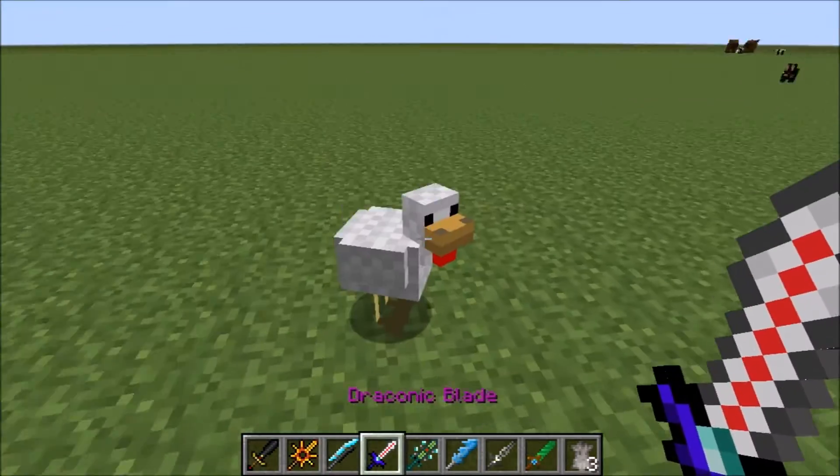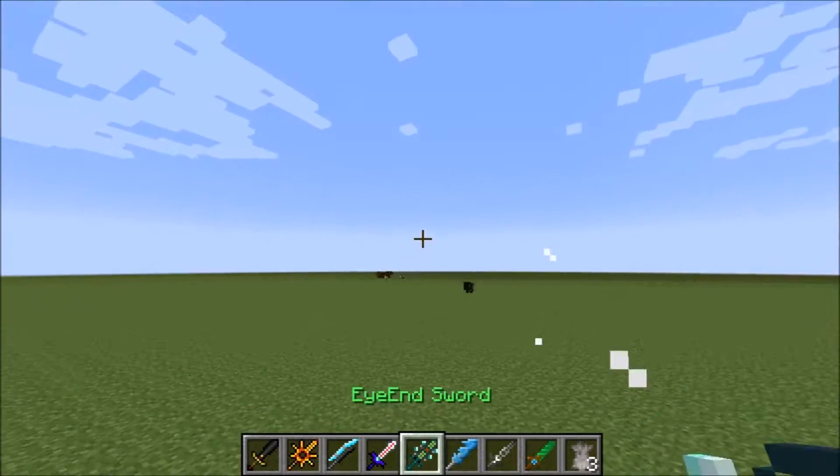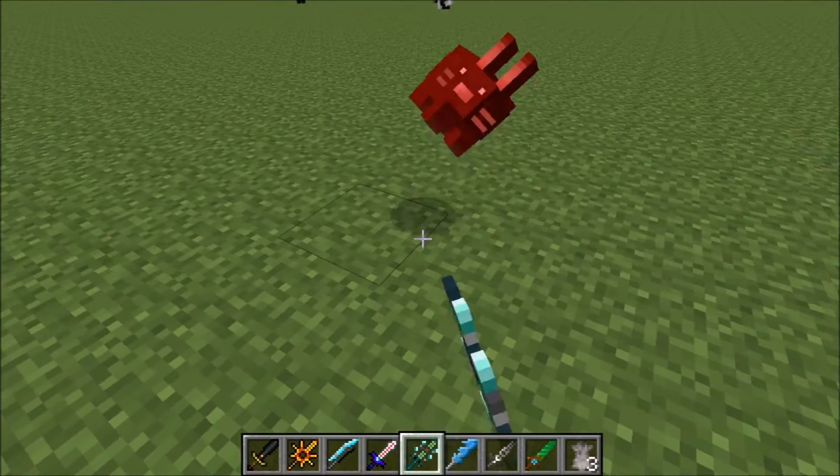Let's try it on chickens — a draconic blade. It's the same thing over and over again. Let's try out the Iron Sword on a bunny!